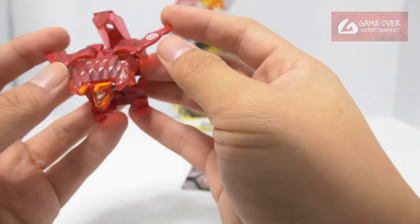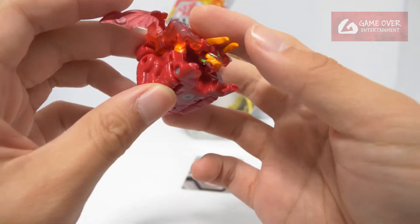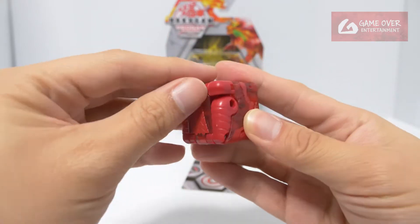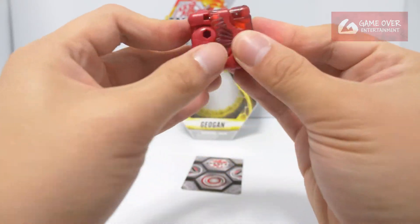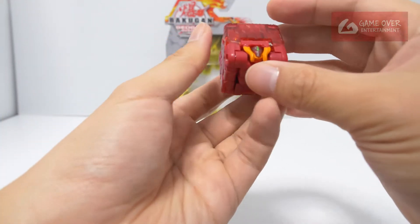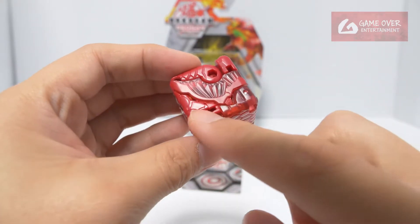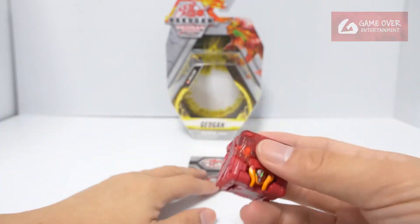How do we close this? Shouldn't be that difficult. Close the legs, push in the head, the front legs can be closed as well. Push in the wings. Why doesn't the head stay in? Like that. Look at the patterns, the wing patterns.